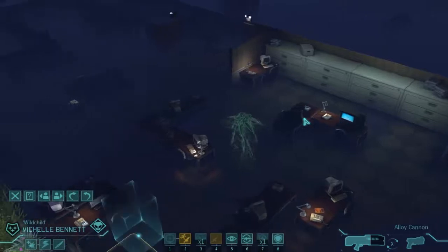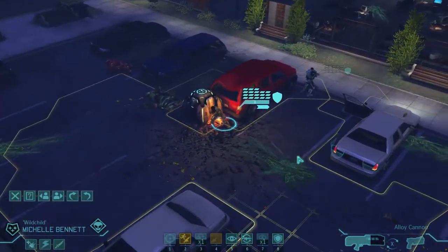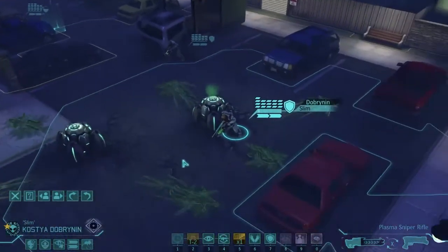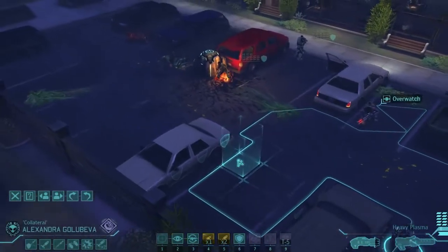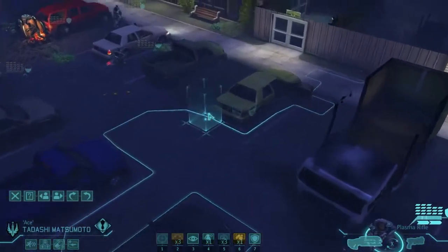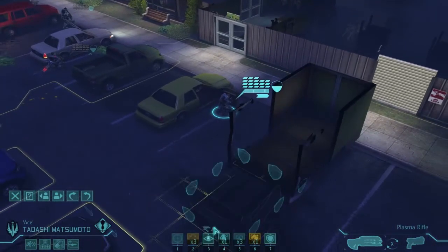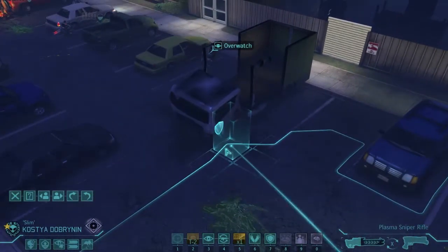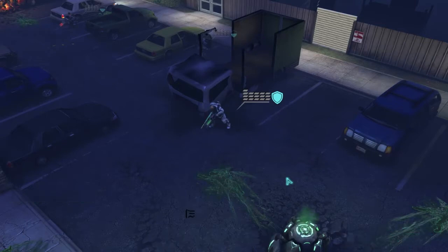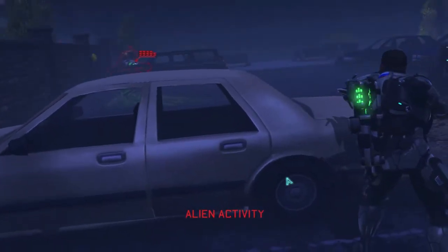I'm surprised nothing's come out of this building yet — it's normally something that happens relatively quickly. Let's move her down this way, maybe get a reload. We're going to move this guy down and he's going to overwatch, then we'll have the other heavy here. We need this guy down here. Where are we going to move our sniper? We have our support officer — he's literally just going to hide behind this door and wait for an opportunity. He's going to come down here and reload. We get some reaction shots.